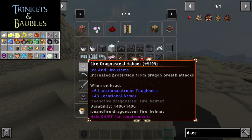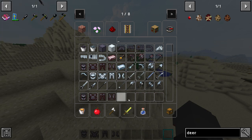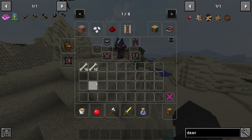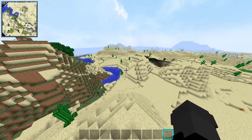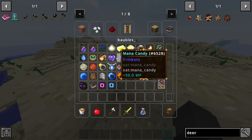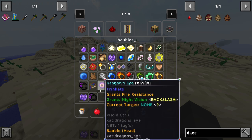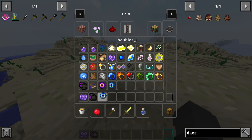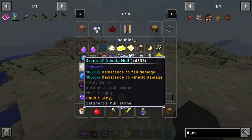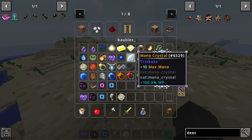Our seventh mod is Trinkets. This mod adds a variety of races, each with unique abilities, and only some of them are able to fly. There is the Dragon race, which is really OP, just like Dragonsteel. You gain 5 resistance, more health points, armor, strength and speed. On top of that, you are able to fly for 100 seconds.